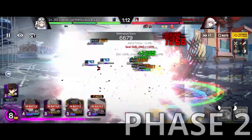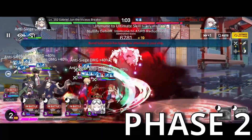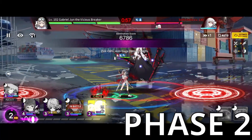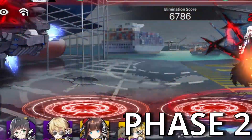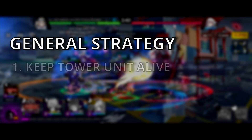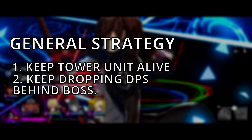then detonates soon after casting it, dealing considerable damage to all units within its range. When there's almost one minute left to the fight, she will enter her second phase. This phase is like an enrage mechanism of the boss. She will no longer be stopped by tower units and will constantly keep pushing forward. Her special skill evolves and is cast on the entire field instead of underneath your front and back lines. Once she enters the second phase, you'll want to drop any DPS who died behind her back until she reaches your ship and the fight is over.